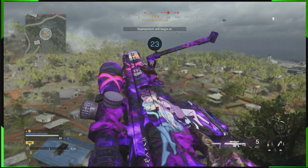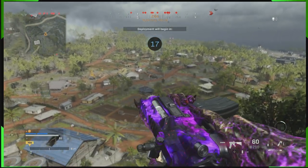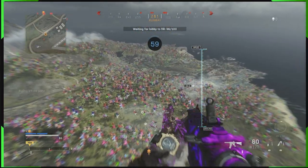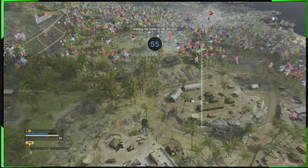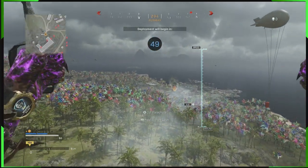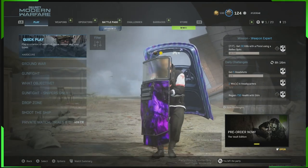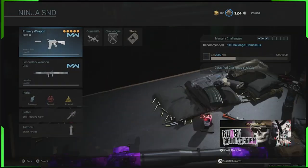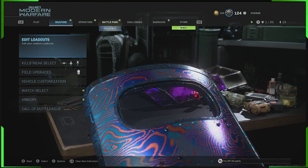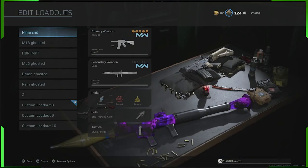Hey guys, B-Man here. Today we've got an interesting one — I'm going to attempt to teach you guys how to do invisible barrels that work in-game in Modern Warfare. I'm going to try and teach you guys how to do the AK-47 with an invisible barrel, the M4A1 with an invisible barrel, the Grau, the HDR, and the Rytec. All of those are what we're going to do in this video.